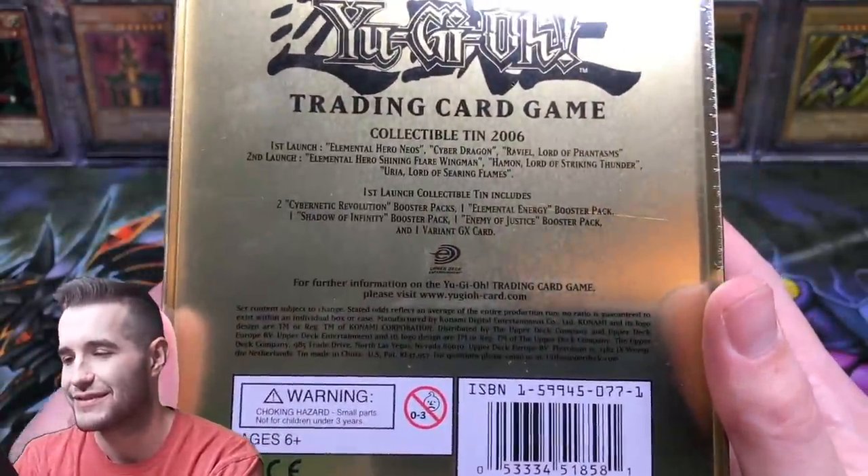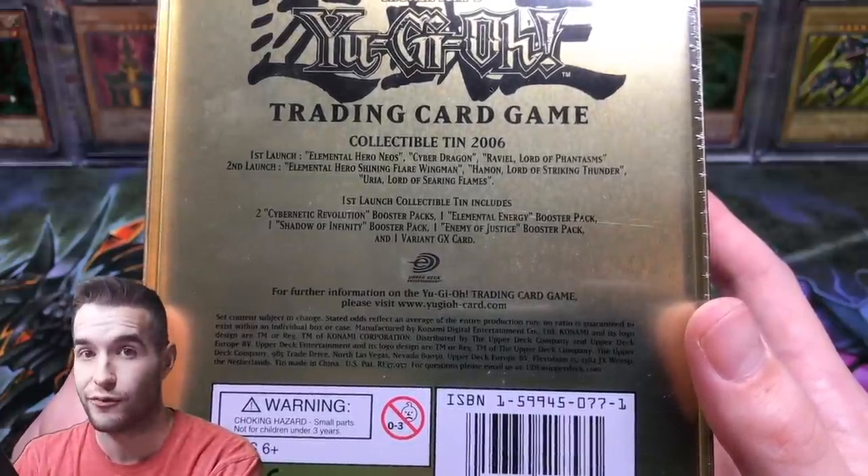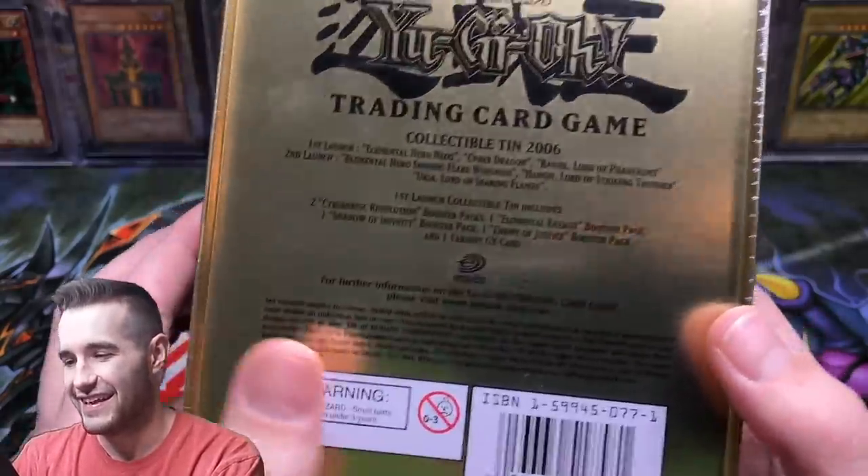There's so many different ways you can say those names, like Uriah, Uriah, Hammond, Haman, Ravael — I don't know. Yeah, so it's pretty cool.